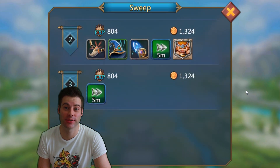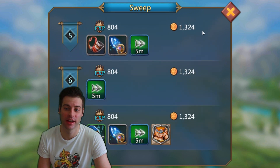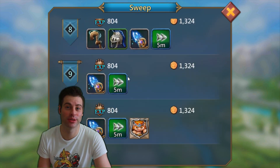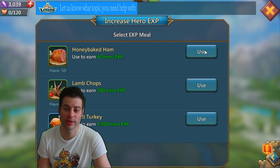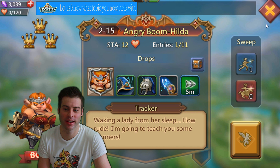So we simply go to 2-15 hero stage and we're going to clear the stage. We get four medals. We can go back — we don't need to use our mules yet.